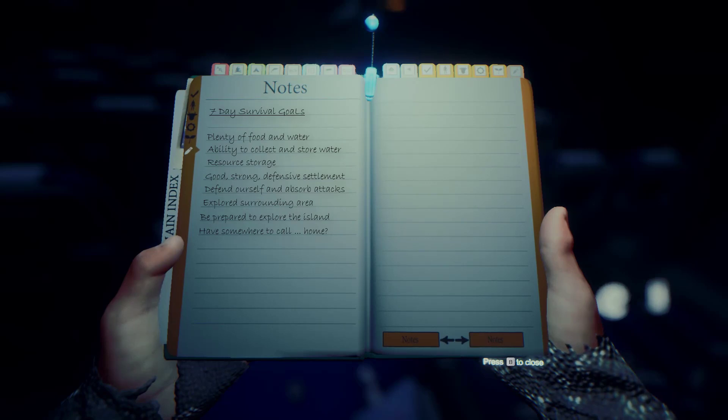In front of us we've got the 7 day survival goals — what we're wanting to do for the first 7 days. At the moment we don't have plenty of food and water. We've got soda and some dried meat but we haven't achieved that goal yet. We don't have the ability to collect and store water just yet, but we've been drinking sodas from the plane as resources respawn when we load the game.